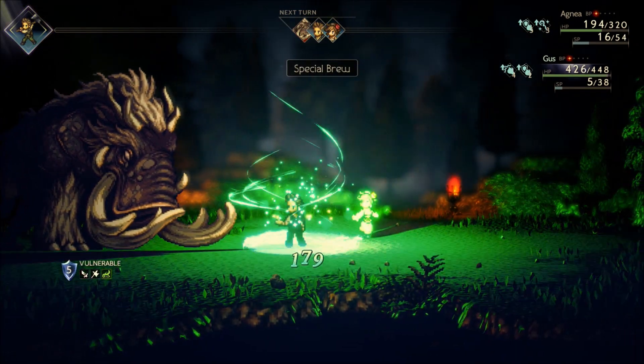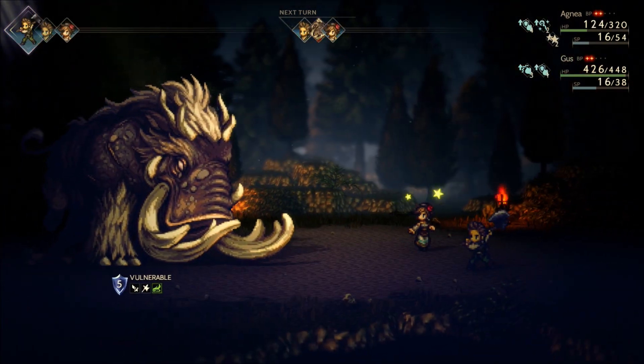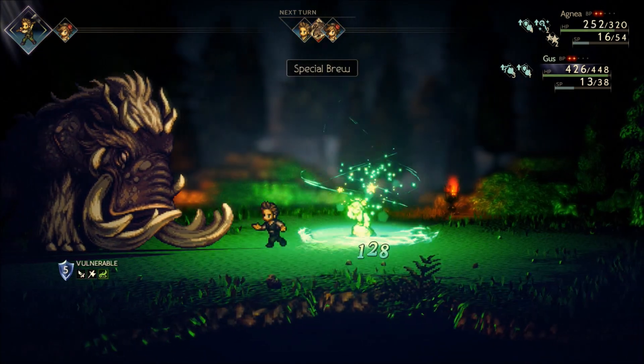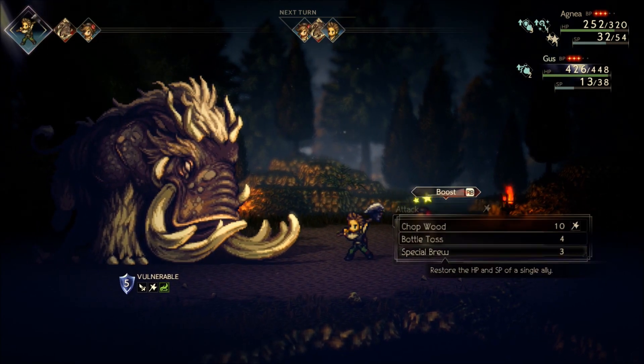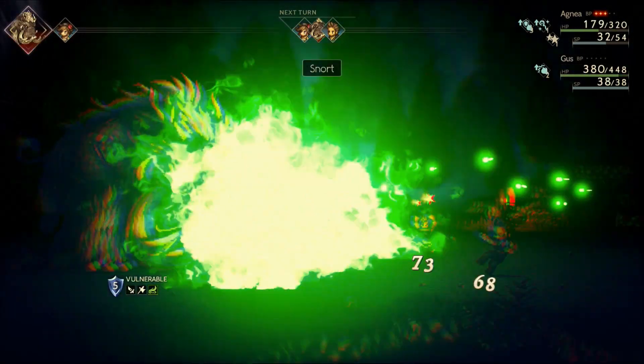Let's do Special Brew here — try to get some SP back. Yeah, that didn't really restore that much SP. I guess if I put BP into that it would restore more SP. This should do the trick. Yep, there we go — full SP now.